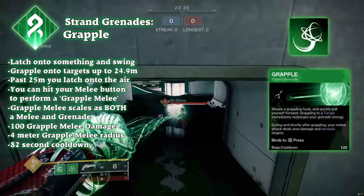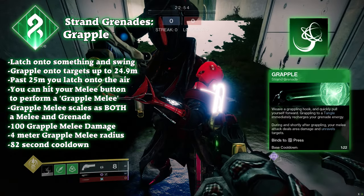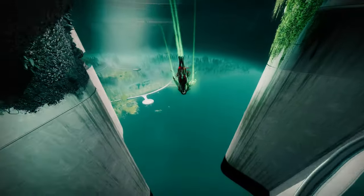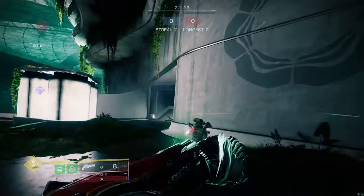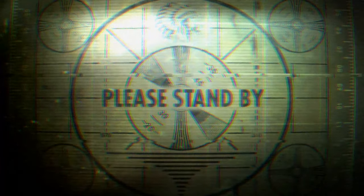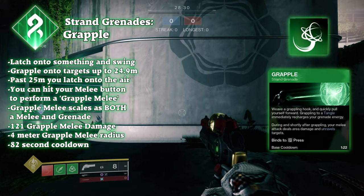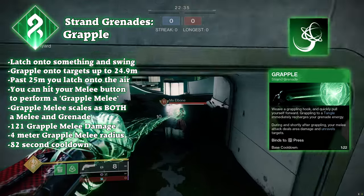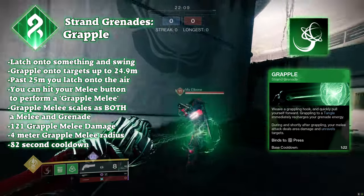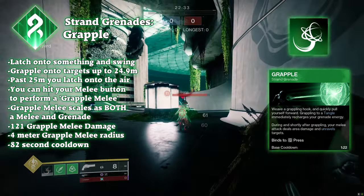Grapple Grenade is one of the most unique and interesting abilities in the game because of its utility. When you use a grapple grenade, you take an Indiana Jones-style whip, grab onto a string of reality, and swing — it's like a carousel ride that never ends. When grappling, you gain a decent amount of momentum and can travel pretty far. You can immediately cancel the grapple after activation and refund 50% of your grenade energy. If you hit the melee key while grappling, you'll perform a grapple melee, which counts as both a melee and a grenade ability and can proc effects relating to both. When hitting a target with the grapple melee, you deal 121 damage over an apparent 3 to 5 meter radius, while also unraveling enemies and pushing them back.